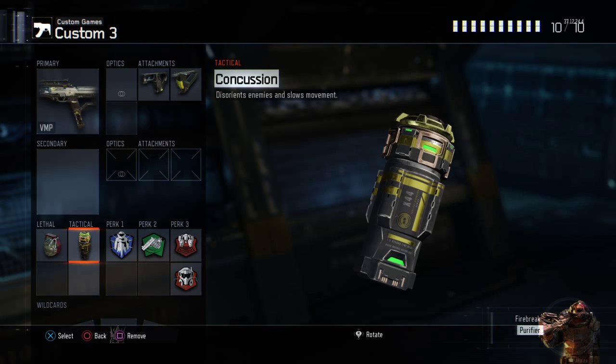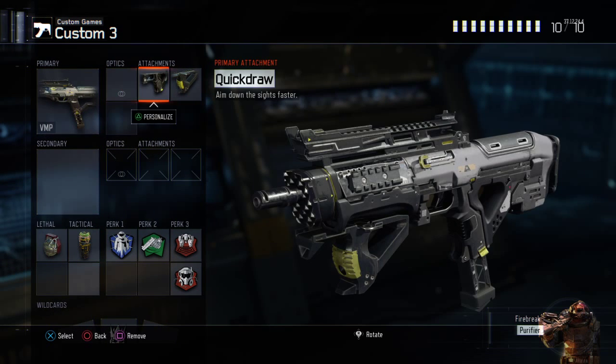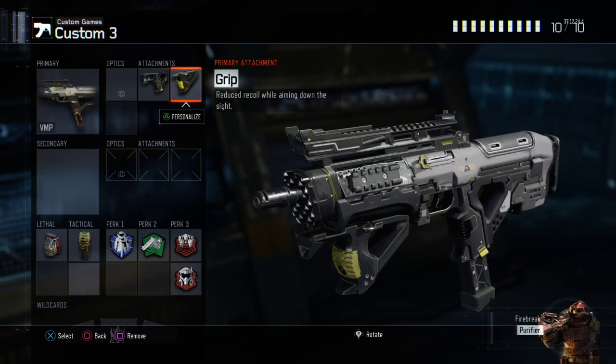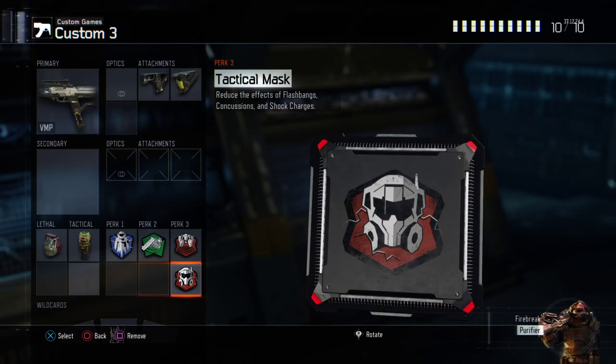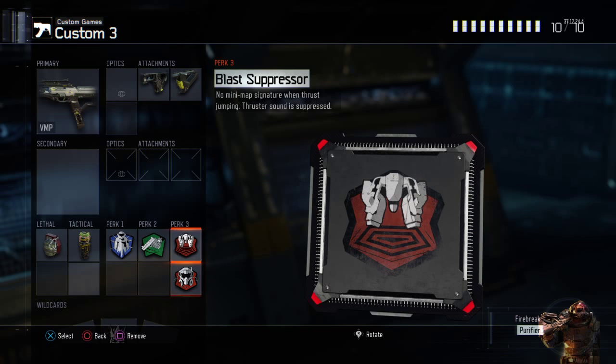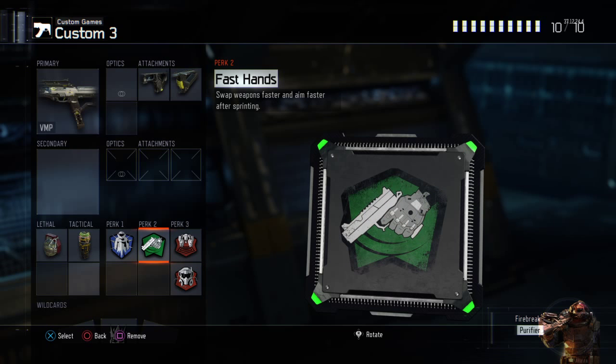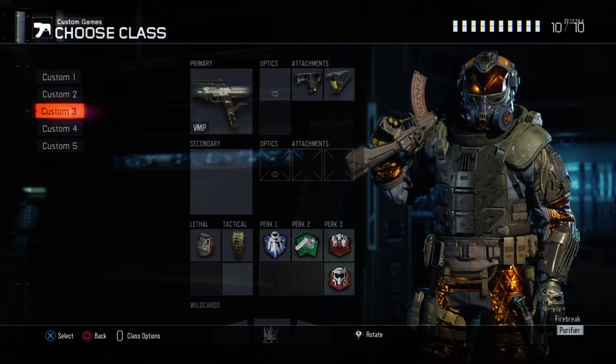Concussions are super strong in this game, so I do recommend using them. Quick Draw and Grip are kind of must-runs on most submachine guns — I'd say pretty much all of them. Grip is very useful on the VMP especially because it does have a fair bit of kick. If you're not using Quick Draw on submachine guns, you're probably using them wrong. Tac Mask is very useful because stuns are OP in this game, and Fast Hands is kind of a must-run on submachine guns.